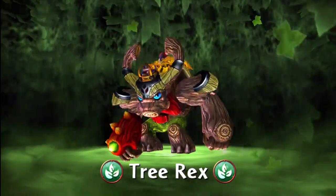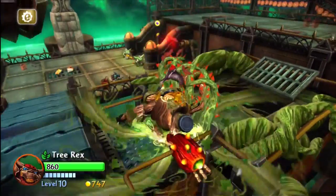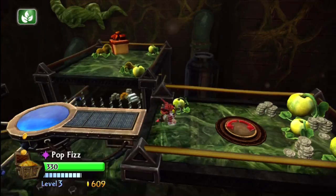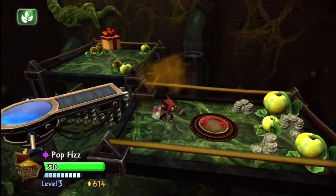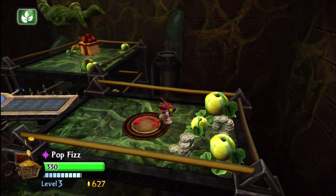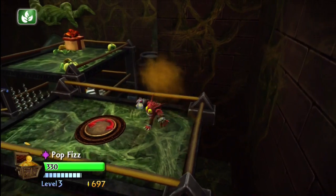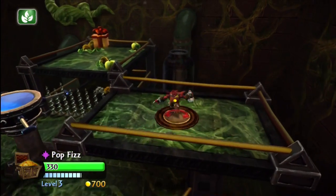Here's Tree Rex all powered up with the siren hat on - really awesome looking when you get Tree Rex all powered up with the soul gem and everything. Drop down in here, and skipping ahead, you can see in the back of the screen there's a hat box waiting to get picked up.